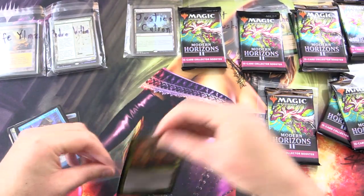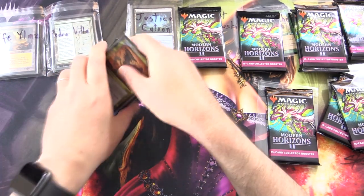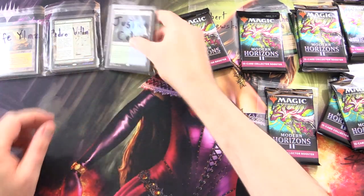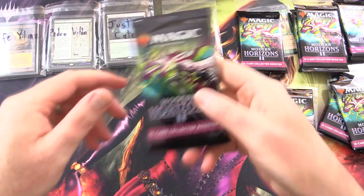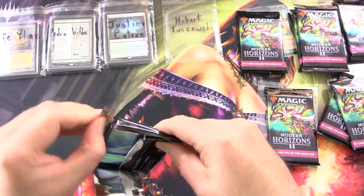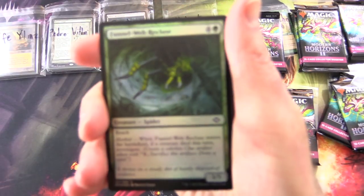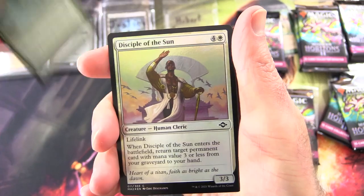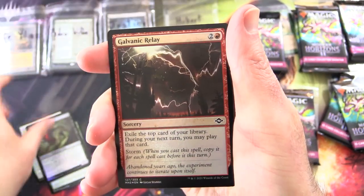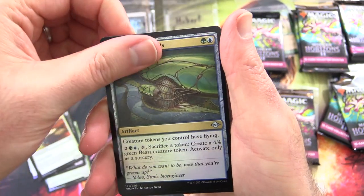Everybody is doing pretty well so far. Let's scoop it up here for Justice and then we shall move on. Next up we've got Hubert Tazewski — thank you for being a patron, good luck sir. We've got a Funnel Web Recluse, Disciple of the Sun, Hellmongrel, Galvanic Relay, Healer's Flock, Combine Chrysalis.